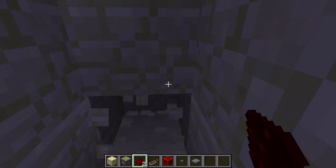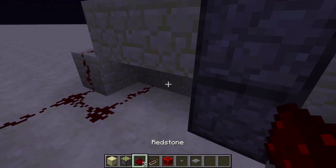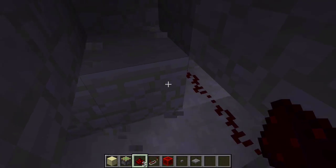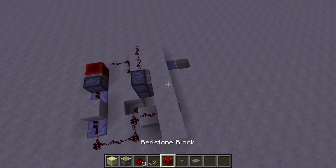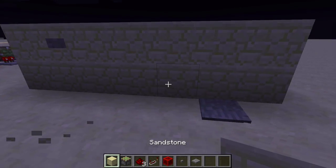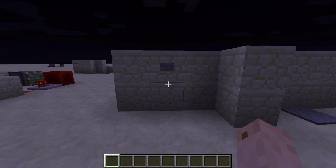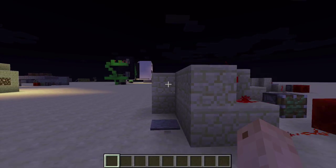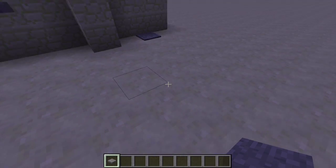Now if you want any other button to power it open, you just want to bring that line down and connect it to the line that powers this mechanism. Let me just find it — I broke a block, that was bad. There it is. Bring it over and it should power that. So now if you step on this pressure plate it should also work. You can press the button to open it and then step on the pressure plate, and it won't close. Or maybe you can have two pressure plates, but I'm too lazy to set that up.